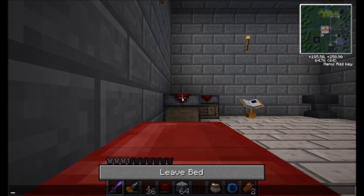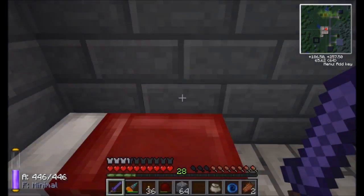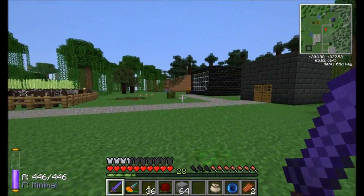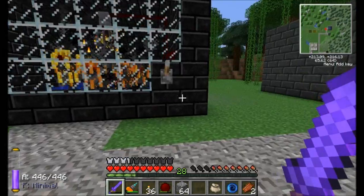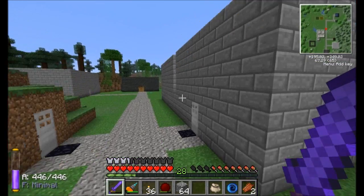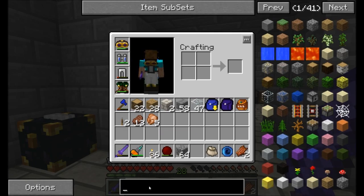Last episode I made myself a peat farm so I could have a steady supply of peat, which is a great way to run what we're going to be doing this episode — constructing a steam boiler. I've also turned on my blaze rod production farm. Blaze rods and peat are both good sources, and we're going to use a lot of both in our steam boiler.